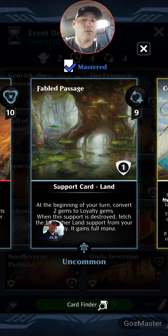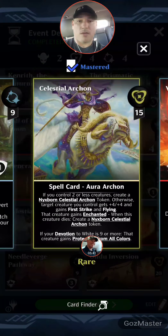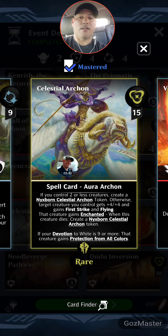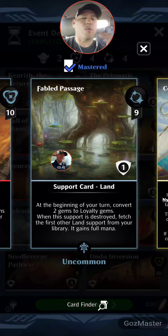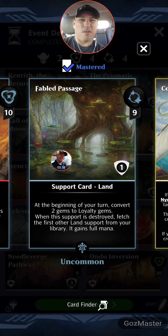Fabled Passage: nine mana, colorless land card, one shield. At the beginning of your turn, convert two gems to loyalty gems. When the support is destroyed, fetch the first land support from your library — it gains full mana and goes right onto the board. The reason we want Fabled Passage is for our planeswalker — we want to get to their third ability as quickly as possible, because as soon as we hit three we're doing double damage.